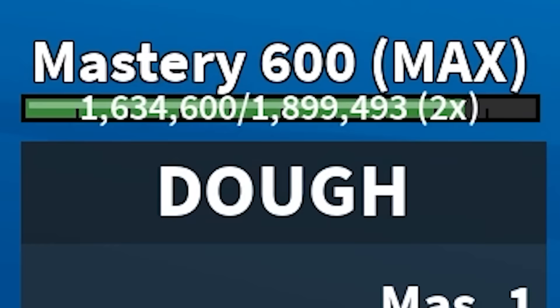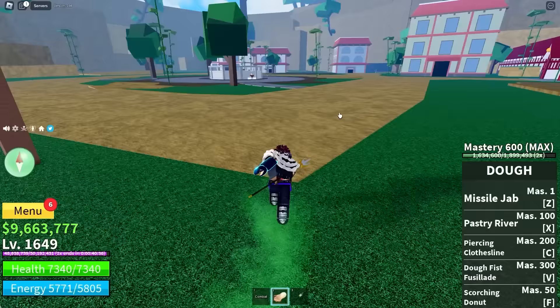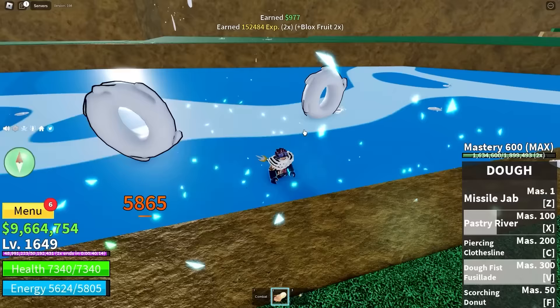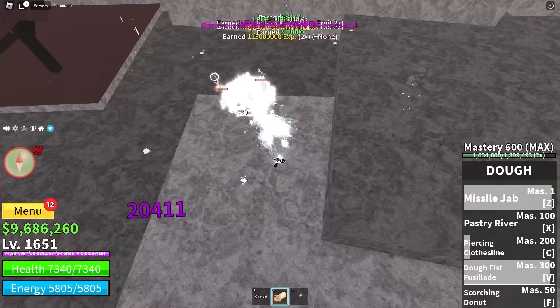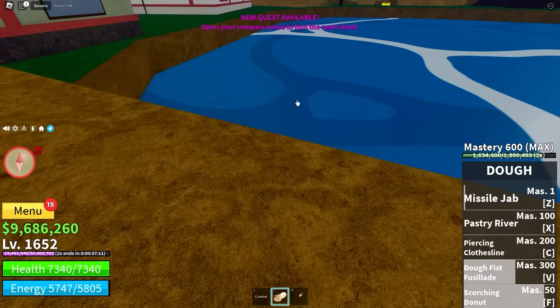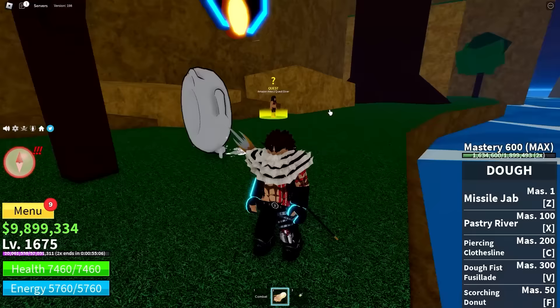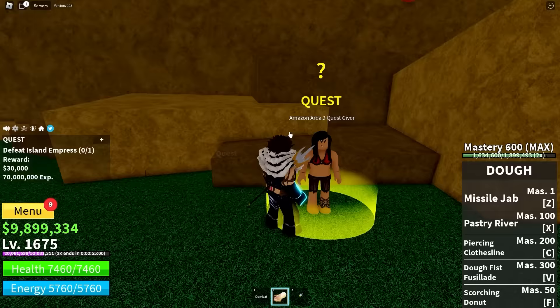I just hit 1626 and the leveling guide said you can do the island villages in the middle as long as you're not a Buddha user — that has to do with all the ledges you can get stuck on. My Doe fruit — I have just hit 600 mastery — we're now max mastery on awakened Doe, which is insane! It should be able to do this pretty easily. We're about to be 1650. I think I'll just kill one of these and I'll level up. Now we can move on to the big islanders over here, and then finally onto the empress. But 1675 — I'm going to take off the hat and go back to the glasses to get as much additional damage as I can. Now we're moving on to the empress boss.